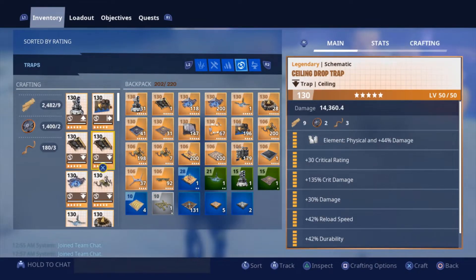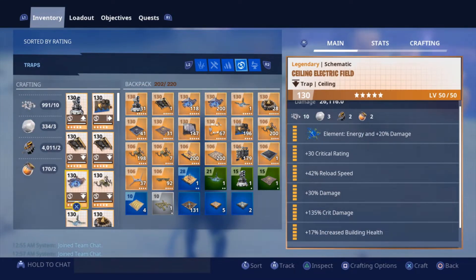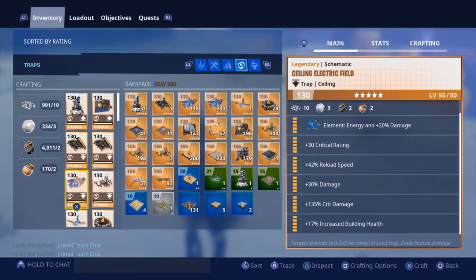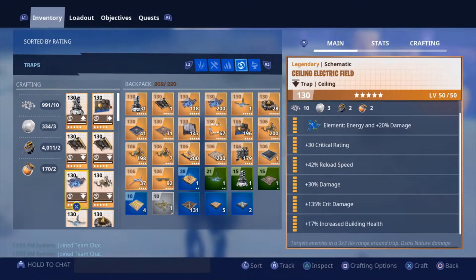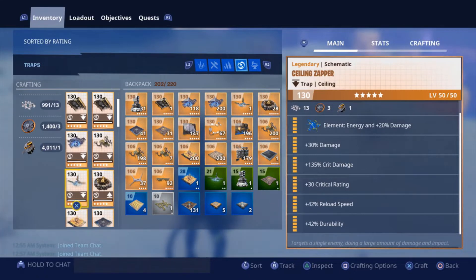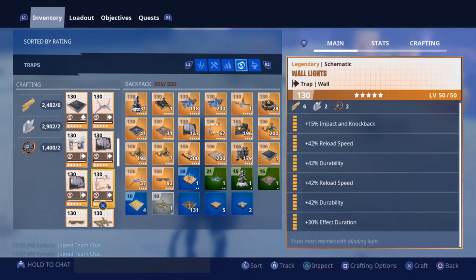One of the big traps is ceiling drop traps. I have two different schematics. One is double durability: crit rating, crit damage, durability, reload speed, durability. The other is: crit rating, crit damage, damage, reload speed, durability. We have ceiling electric fields perked with crit rating, reload speed, damage, crit damage, and increase building health — you can swap that last perk to durability if you're lacking. We also have ceiling zappers perked with energy damage, crit damage, crit rating, reload speed, durability. Wall launchers are standard: three impact, two reload speed, and durability.